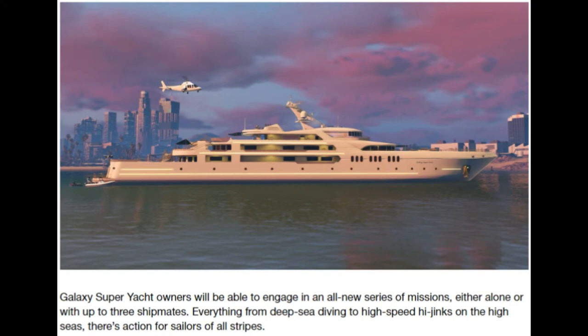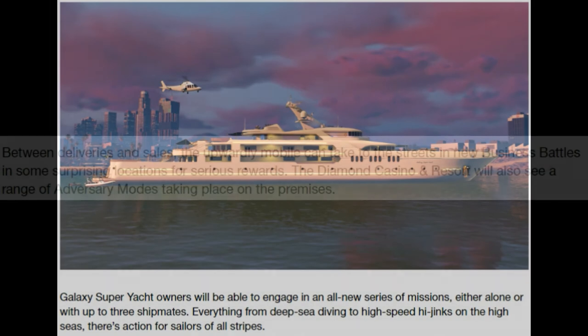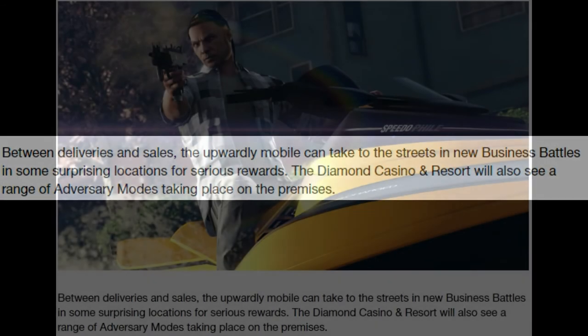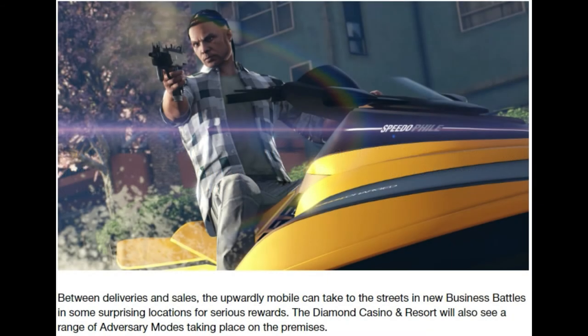All those people that bought a super yacht for ten million dollars — now you're actually going to be able to use it for once! Between deliveries and sales, the Mobile Operations Center can take to the streets in new business battles in some surprising locations for serious rewards. The Diamond Casino and Resort will also be the arena for adversary modes taking place on the premises — going by that image, it looks like one of those juggernaut suits having a big shootout in the casino, like some James Bond film.